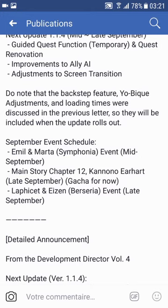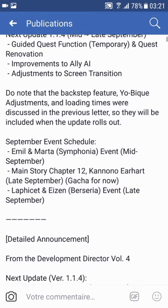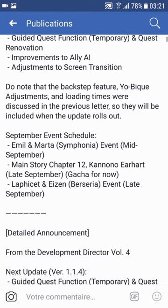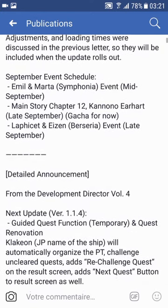September event schedule: we're getting an Emil and Marta event in mid-September, and we're getting Kanono as a story chapter in late September. I'm interested in Lafisette and Aizen, so I'm keeping the diamonds.